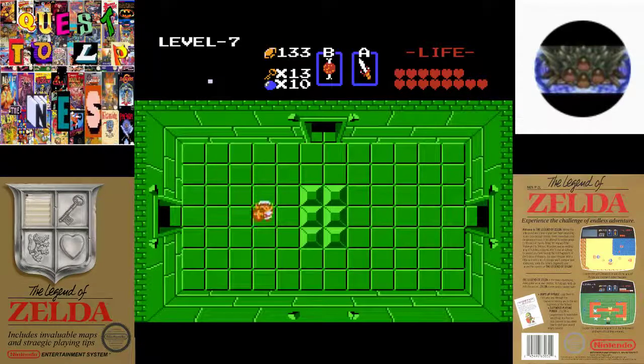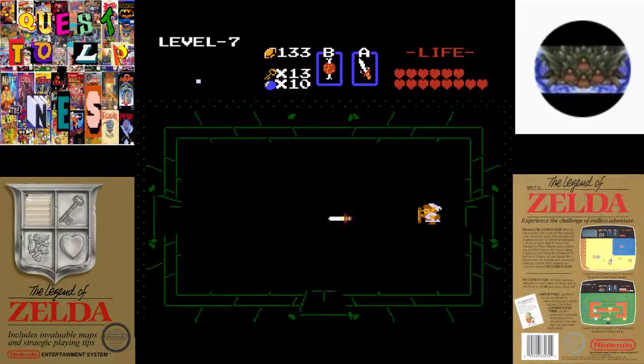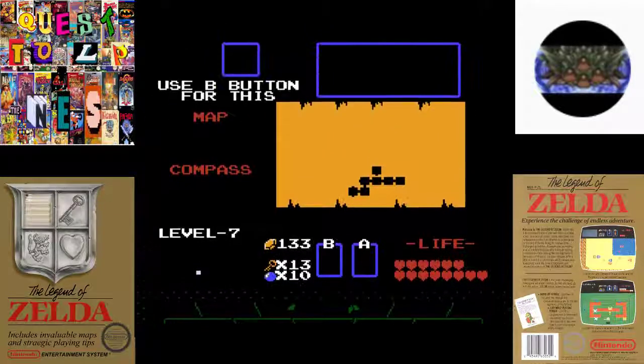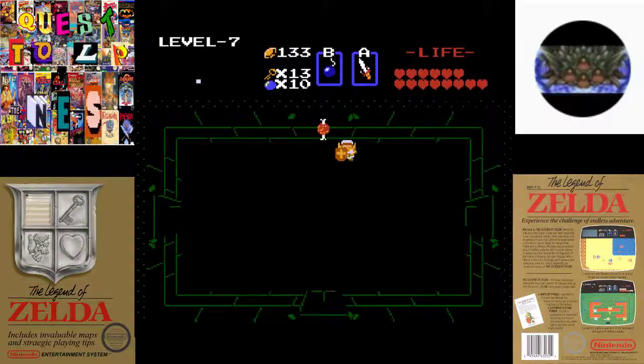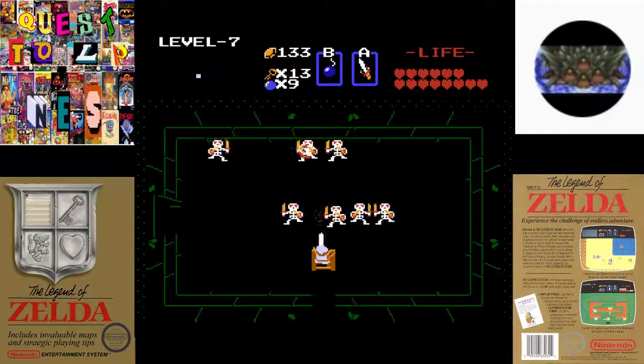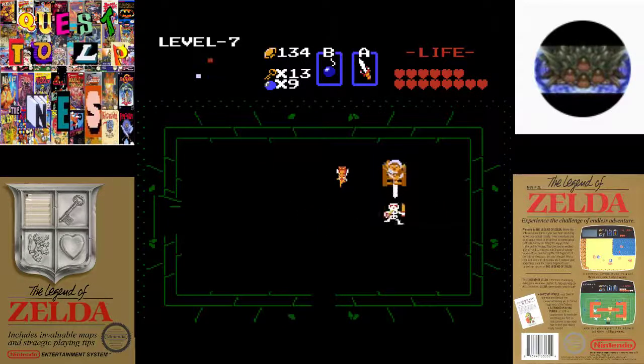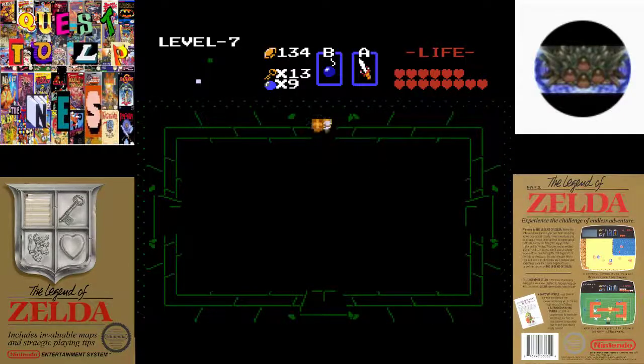I think in the Japanese version they said something about spectacle rock being the entrance to death, something like that. I believe we could bomb up here. I don't think there's anything in this room really, just a bunch of skeletons. Oh, the compass is in here — my bad, there is something. Couldn't remember. And we could go left, but we'll get there eventually. Trying to take you to all the rooms.